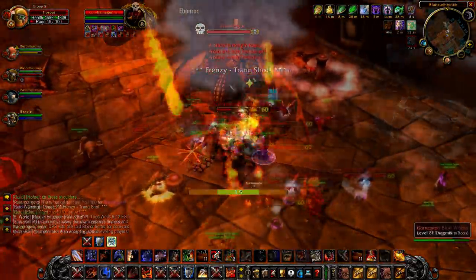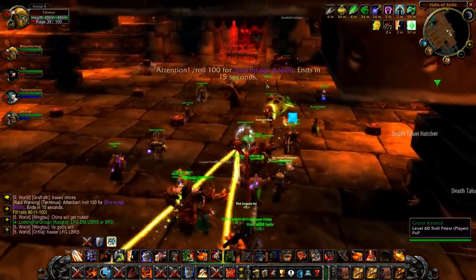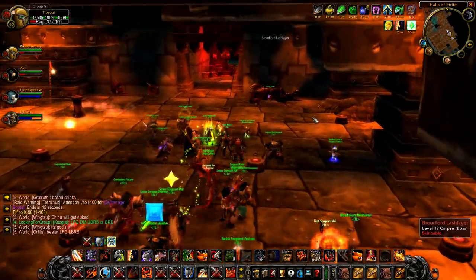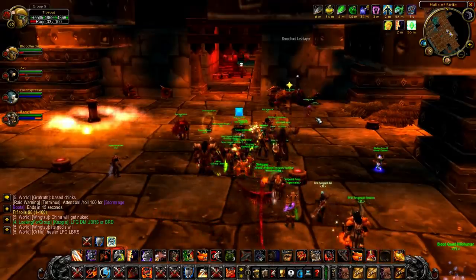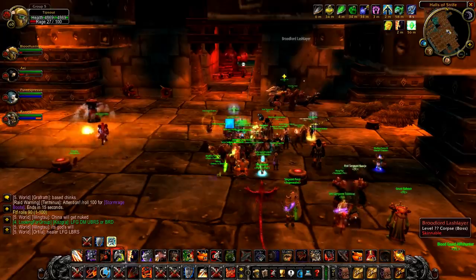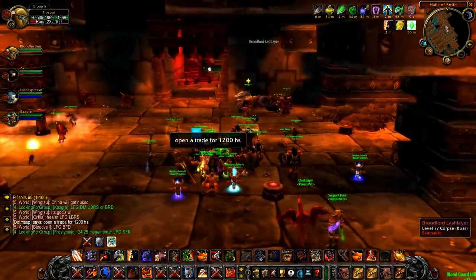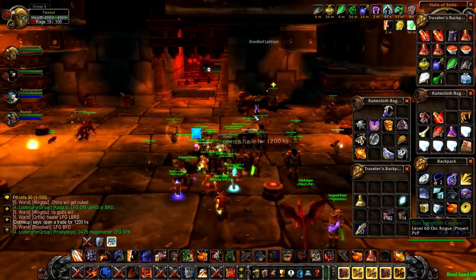Number 9: clear out the entire Suppression Room after Broodlord. After you kill the third boss of Blackwing Lair, Broodlord Lashlayer, make sure to turn the entire raid around and clear out the remaining whelps in the Suppression Room. Also make sure you disable all the remaining devices, as the next trash pack after Broodlord requires a ton of space to deal with — you don't want anything slowing you down or constricting your movement while avoiding Reign of Fires and Blackwing Technicians.